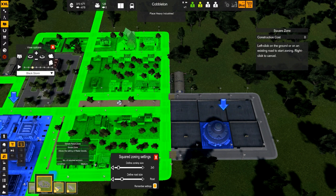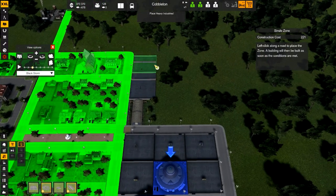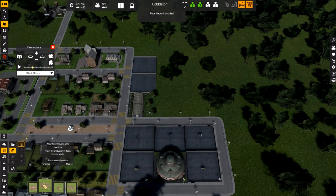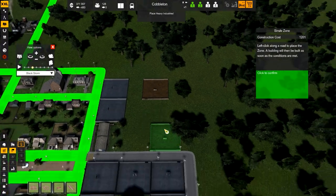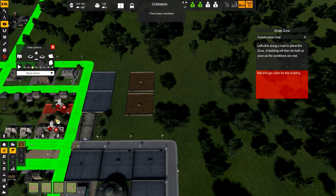And then we're going to do some single zones — single zone right here, single zone right here. And then we'll go into heavy industry. Let's see where the heavy industry is — there it is. We'll do single zones for that as well. We'll do one right here — that'll be a little bit away from the residential, right? And it'll be two of these. I think that will work. Let's get some roads in between those.